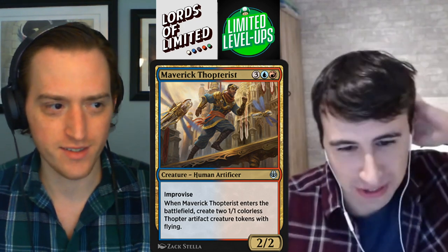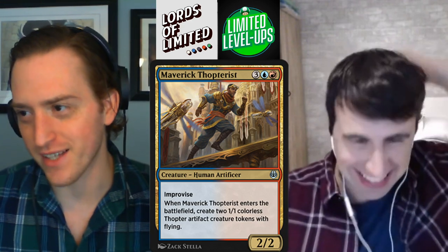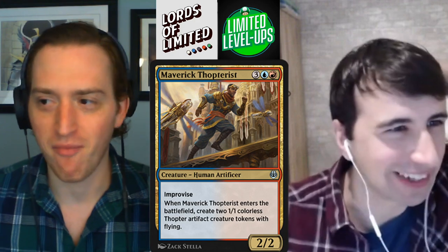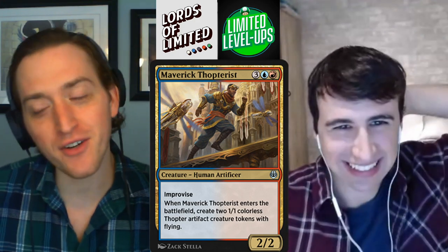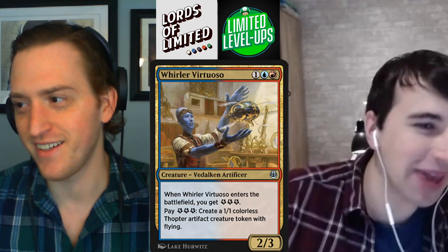Did you ever have the pleasure of having multiples of these and then casting one and improvising — then the Thopters help cast the other one? Yeah, that's pretty great. Except then you feel kind of bad because you want to be attacking with them. As bad as you can feel with four 1-1 flyers on the field.